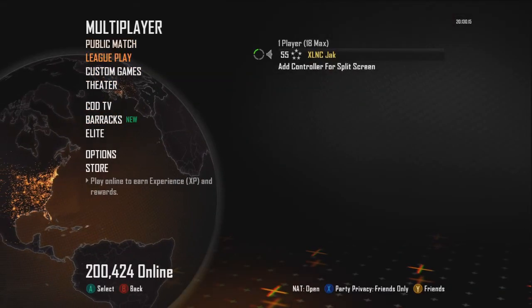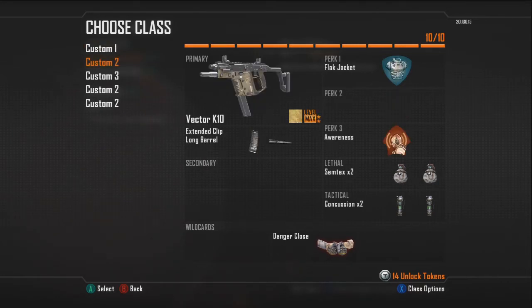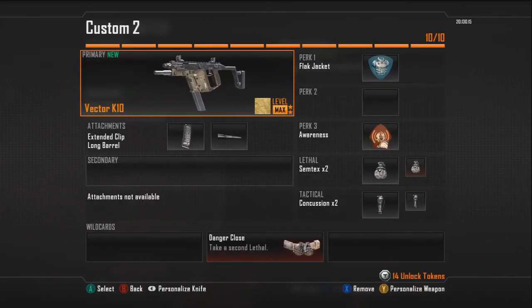As for my created classes, I can show you what I've been using. The AN-94 is the first gun — you unlock it at level 55, and it's a pretty decent gun, a bit reminiscent of the AK-47 from previous Call of Duties. I've also got the Vector, which I've been using with Flat Jacket and Awareness. Long Barrel really works well on the Vector — it increases its range massively. I've already got my Vector gold; it's pretty much been my main weapon this prestige.